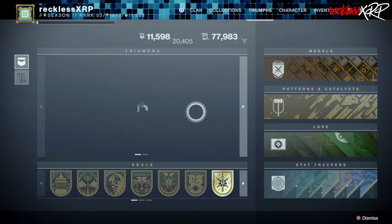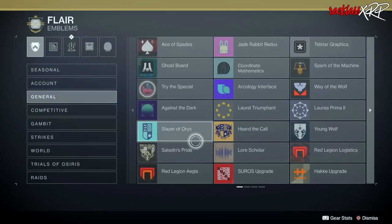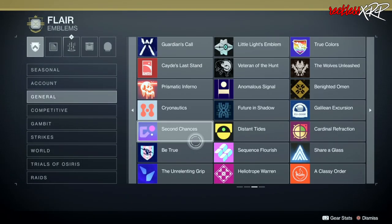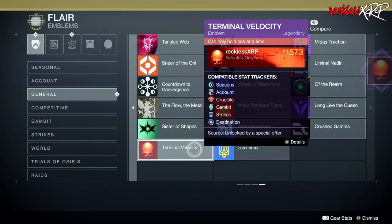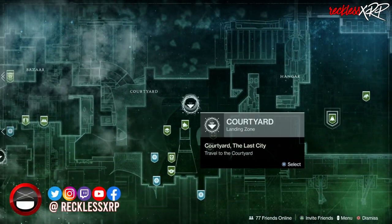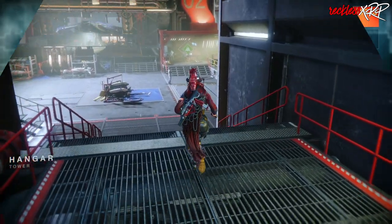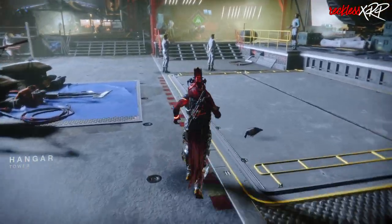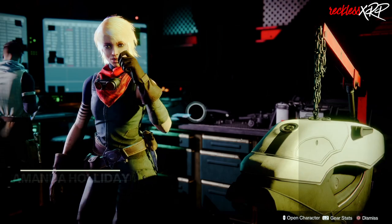After all that is done, load up your game and choose your character. Head over to your Collections, go to Flare, and in the General tab you will see your new Terminal Velocity emblem. Next, head to the Tower and speak to Amanda Holiday in order to get the rest of your rewards.